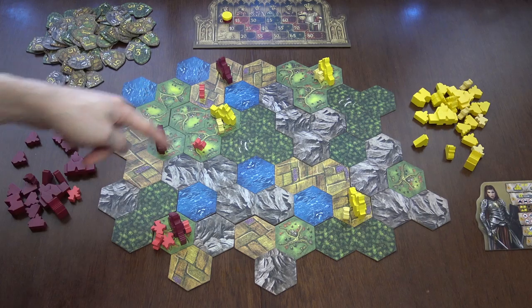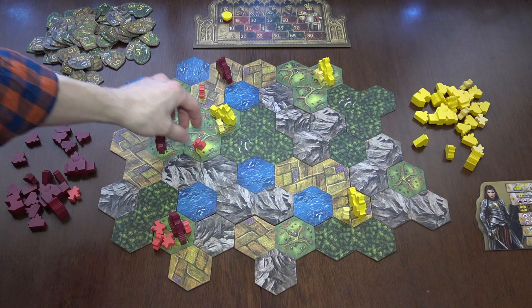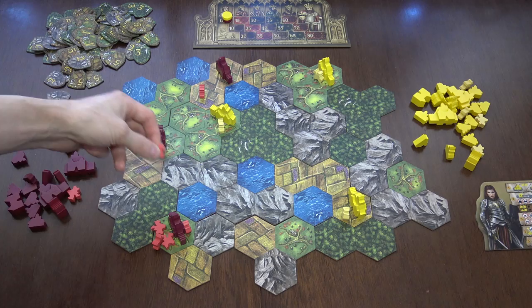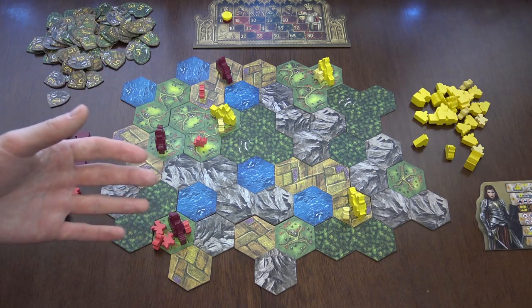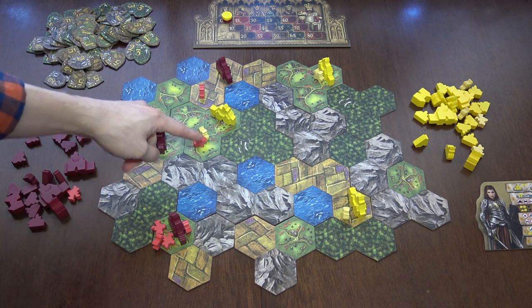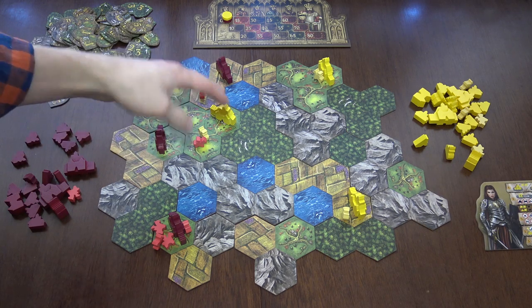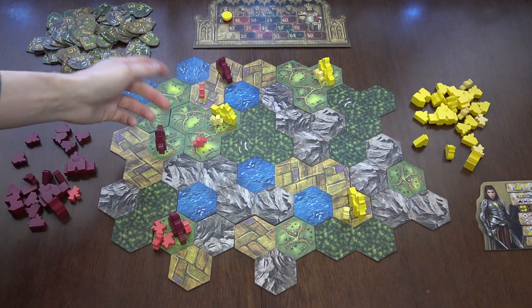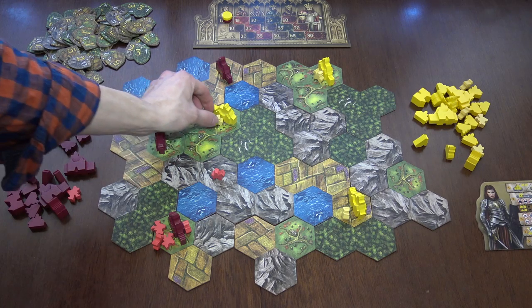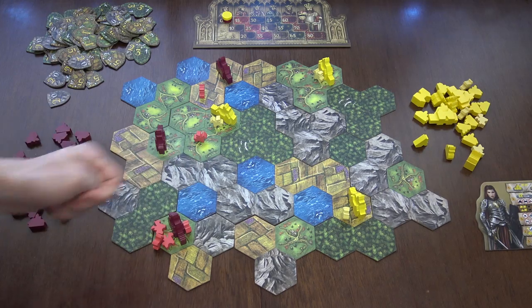For example, I cannot go here because there is an enemy city and he has majority here. If I go there, I'll be automatically killed because he has majority, which means I just cannot go there — it would be a suicide. My opponent can come here because two different pawns can coexist as long as there is no majority between them. If the opponent is on a mountain, you cannot go on that mountain. Only one player can be on a mountain at a time.